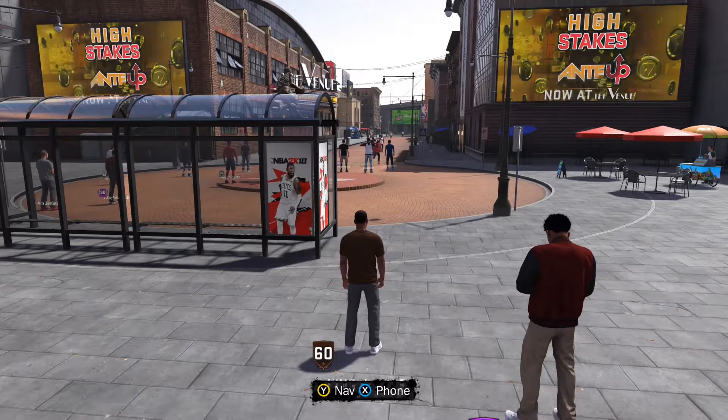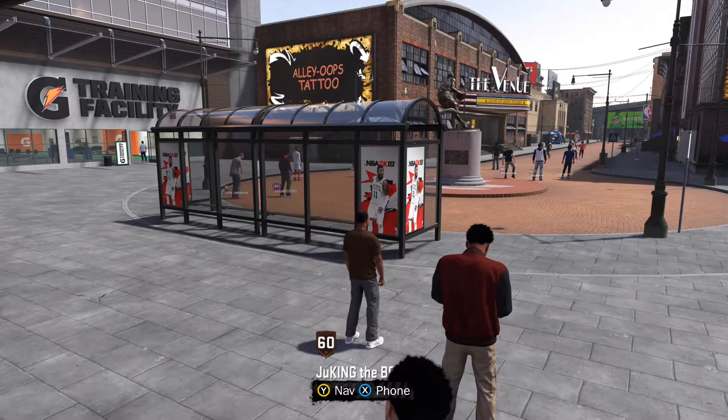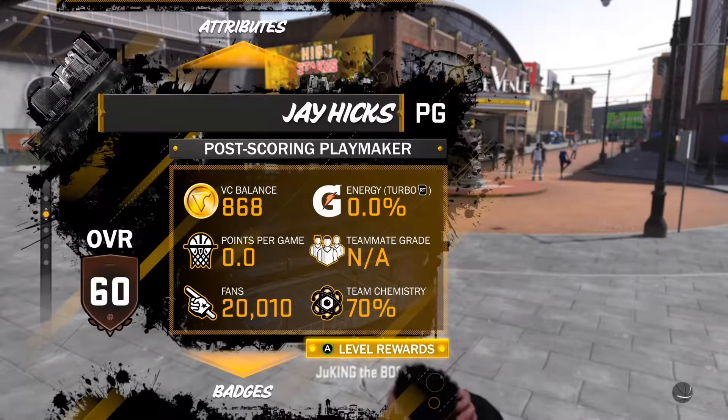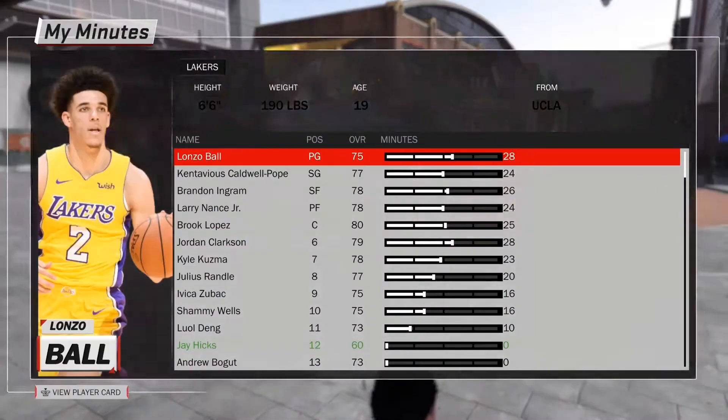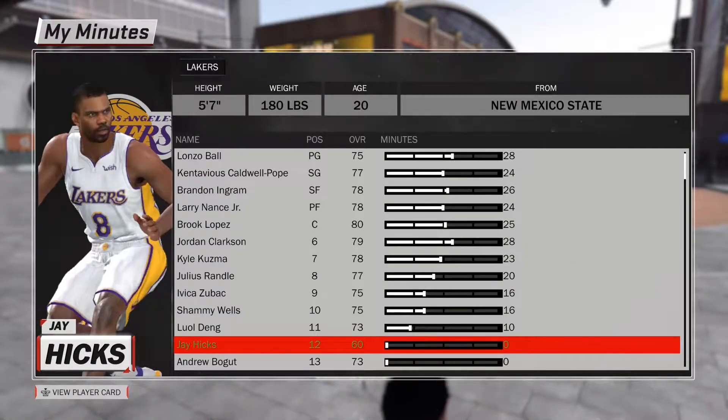All right 2K fans, I'm back with another video, another build video. I want to try new builds and this is an extremely new one — something I never thought I'd actually put together: a post scoring playmaker at point guard. I decided to take it a step further and make him 5'7", 180 pounds, which makes him extremely fast and agile.